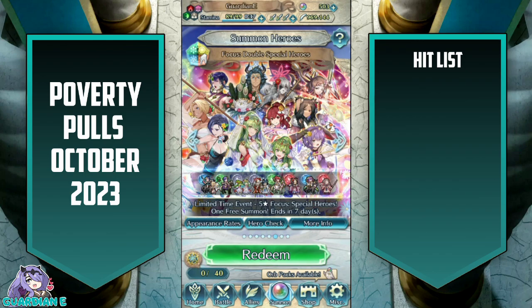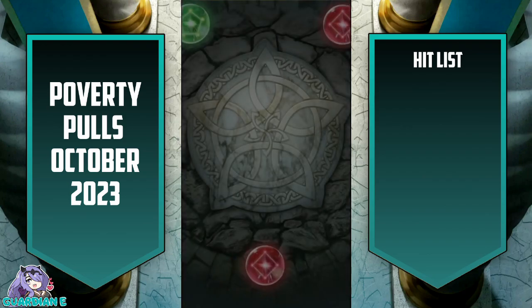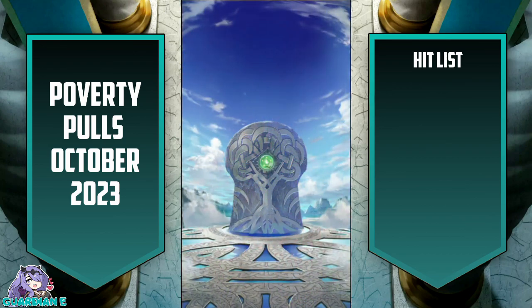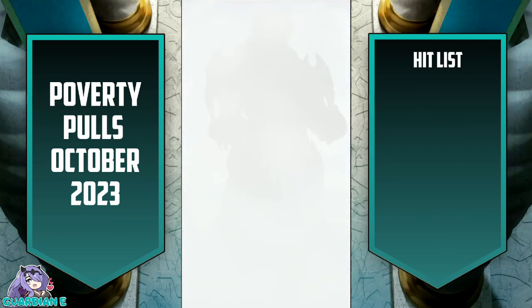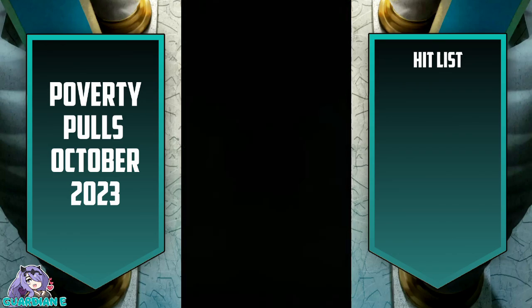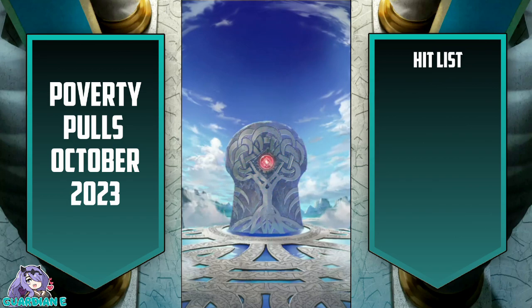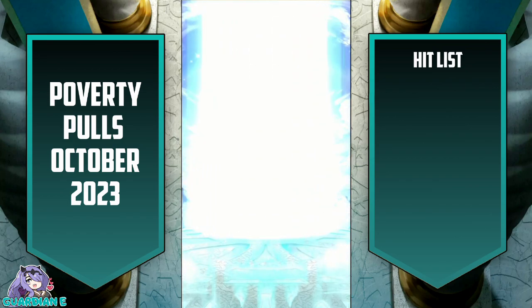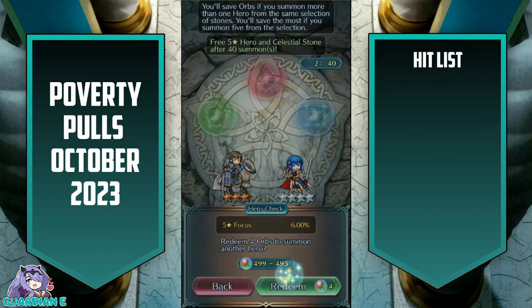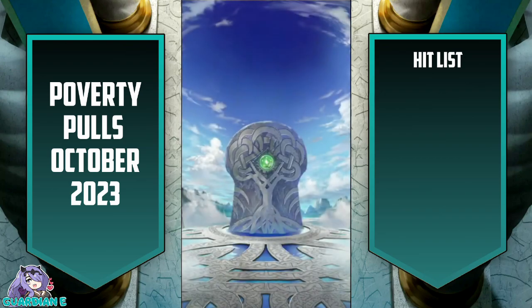Double Special Heroes — this is an interesting banner because I actually would not mind getting any of these units or dupes of characters I already have. The two I have are Ursula and the swimsuit duo, so anybody else would be pretty good. I'm willing to pull the full circle. Let's start with the green and make our way around. No colorless stones, and colorless would have been quite nice, but it's alright. It's about 6% for a focus and 2% for a non-focus, if memory serves.